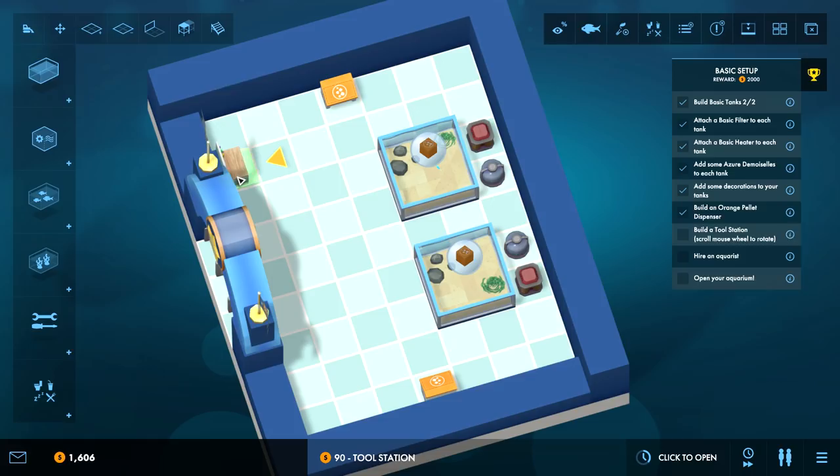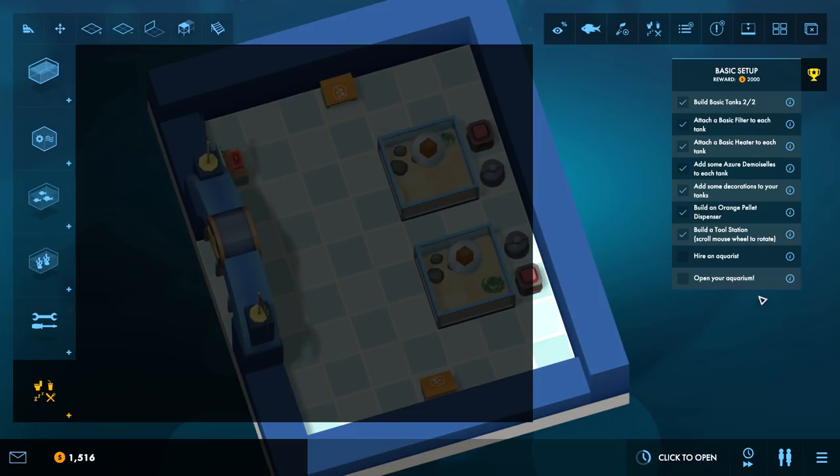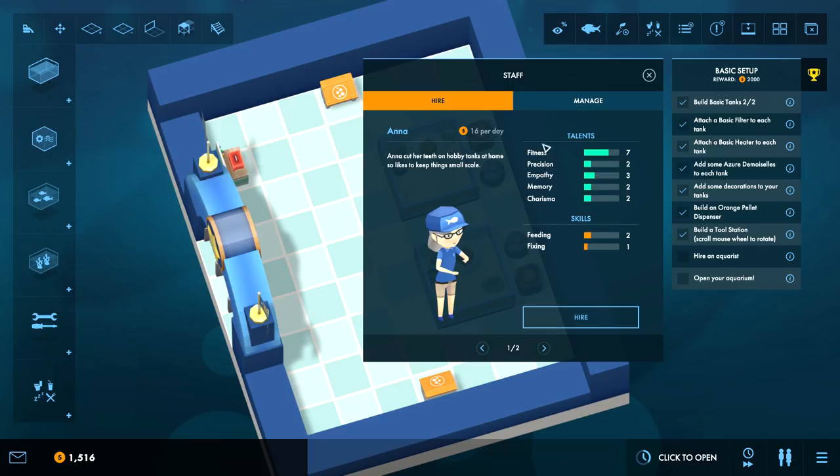Tool station - put this over here, it's a little unsightly, let's hide it around. Hire an aquarist. Staff look after your livestock by making sure they get fed each day and by maintaining the equipment. Later you'll also need staff to enrich your guests' visit. Hire staff via the staff window, open using the button with a man and woman on the bottom right of the screen.